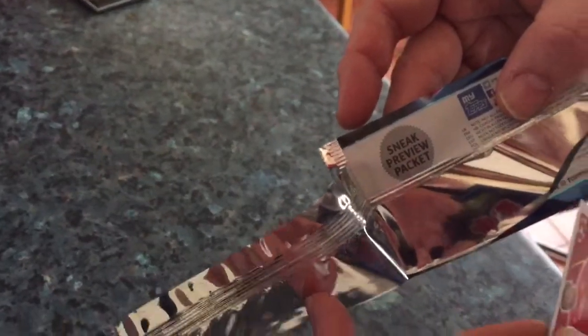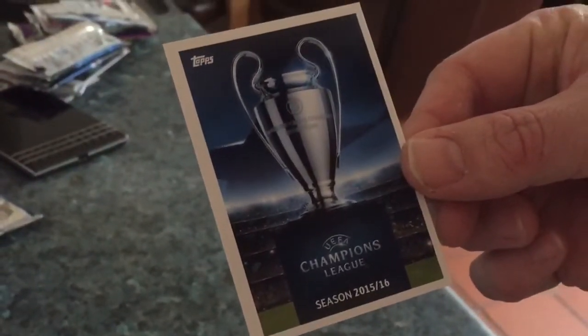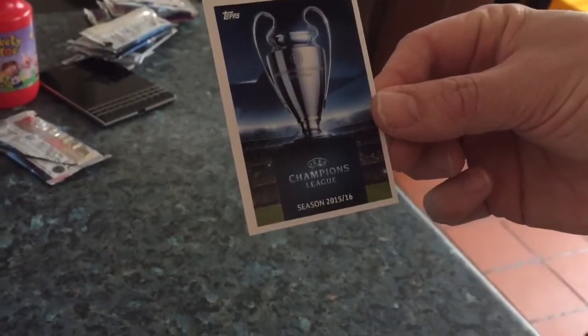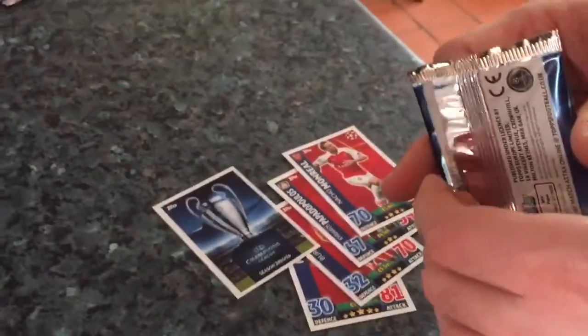What we've got in here — you can see that says sneak preview packet. We've got Memphis, Yilmaz, and we've got the promotional trophy card. Obviously the main trophy card when you get one in the main package is a shiny card, but that's the promotional pack. Then we've got Papadopoulos and Mon Real.